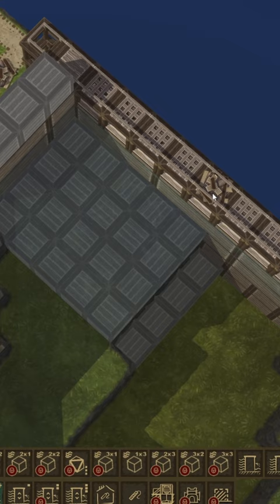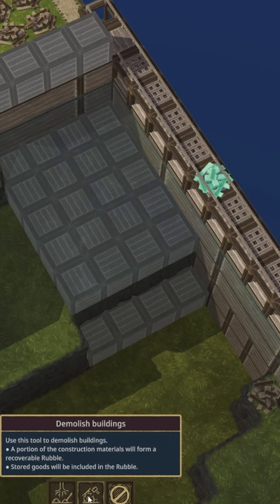Build inward, combining the piles using the levees until finally you can place that last block and watch all the rubble jump up to a place your beavers can get to it.